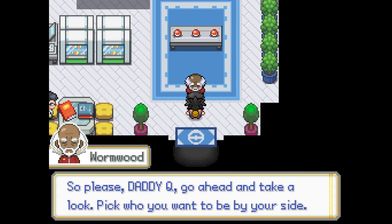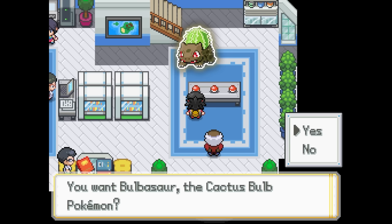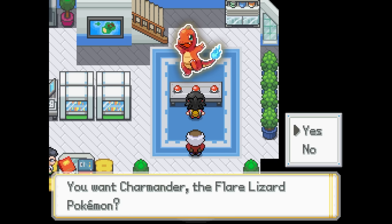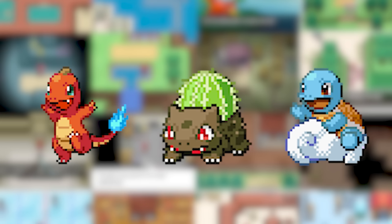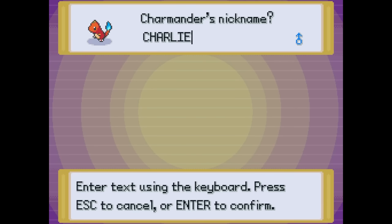For this we have a choice between three original variants of the original starters from Gen 1. There's the rock-grass type form of Bulbasaur, the water-flying type form of Squirtle, and the fire-dragon type form of Charmander. Not going to lie, this was a super tough choice because all three of these Pokemon designs are awesome. But eventually we do settle on Charmander and nickname our new partner Charlie.